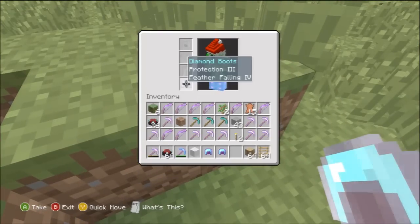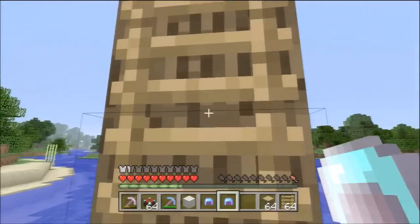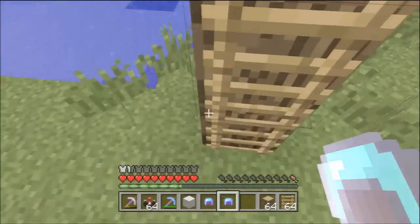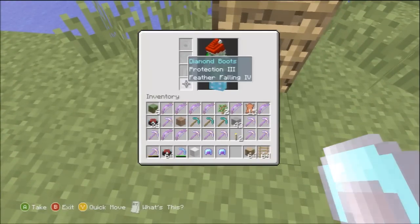If you can get protection and Feather Falling on your boots like I have here, they stack and it works really, really well — making boots an incredibly good piece of armor to have. Especially since they're slightly more durable than the rest, as you can see they're not even damaged yet.